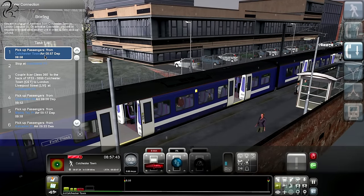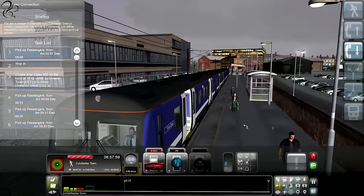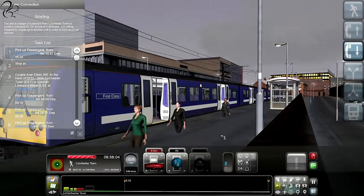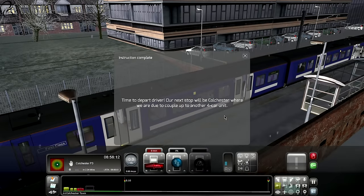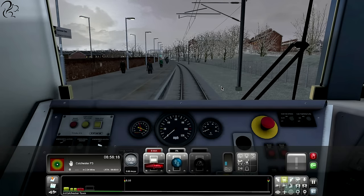Arrive 8:57, depart 8:58 - okay so we're supposed to depart 8:58. Stop at Colchester Platform 3. Are these passengers not cold? They should have coats on, but they're walking through concrete and brick, just gliding. How long has this game been out and they're still not fixed that? Sod it - we're closing the doors. Time to depart. That beeping is accurate - it actually sounds like that, funnily enough.